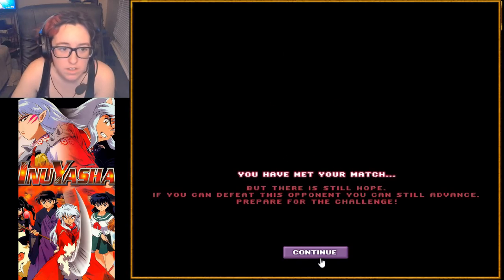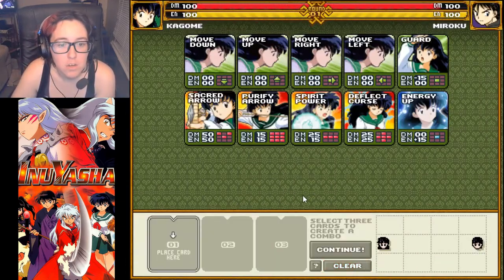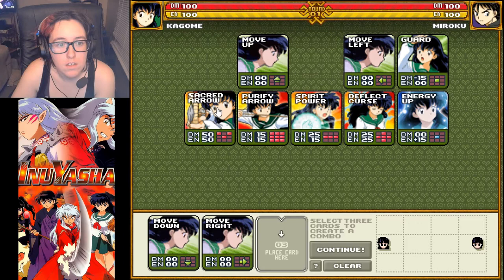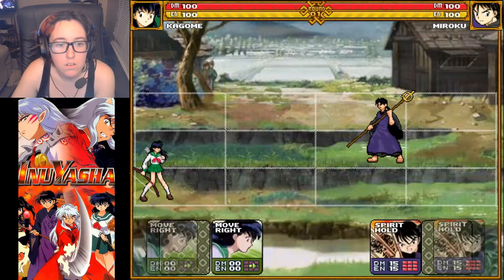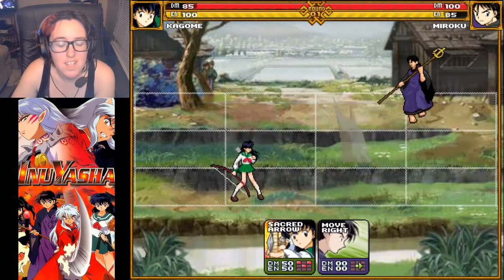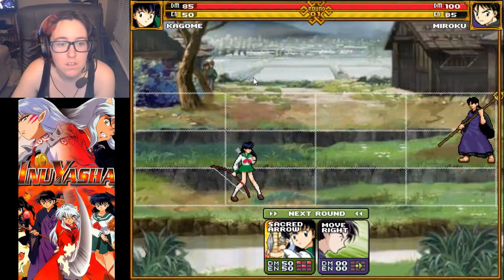You have met your match, but there is still hope. If you can defeat this opponent, you can still advance and prepare for the challenge. Kagome is not the strongest, but — down, right, Sacred Arrow. Hopefully he doesn't move down. He moved — it's like he knows what I'm going to do. It's so annoying.